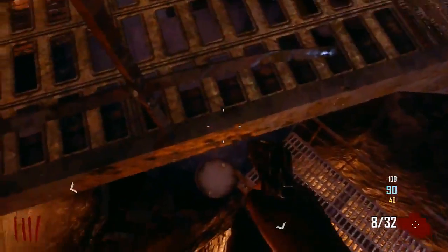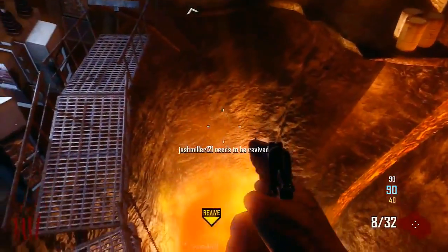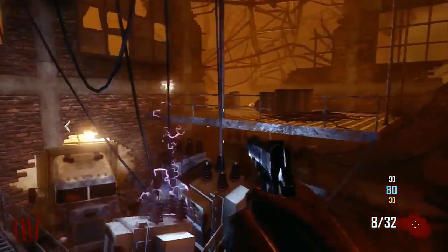Basically all you need to do with this glitch is just come over here and then straight jump over on top of this barrier on the barrel. This is a pretty awesome glitch, and it was found by Josh Miller.